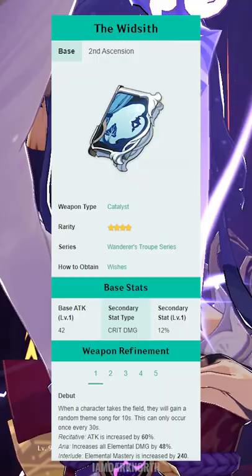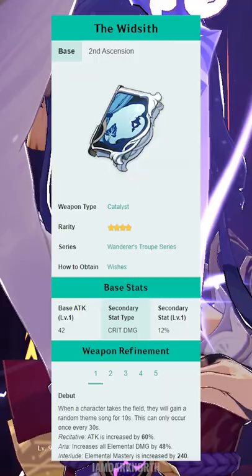Best 4-star weapons in order are Widsith, Solar Pearl, Mappa Mare, and Favonius Codex. While Favonius Codex gives less damage, it has higher burst uptime.